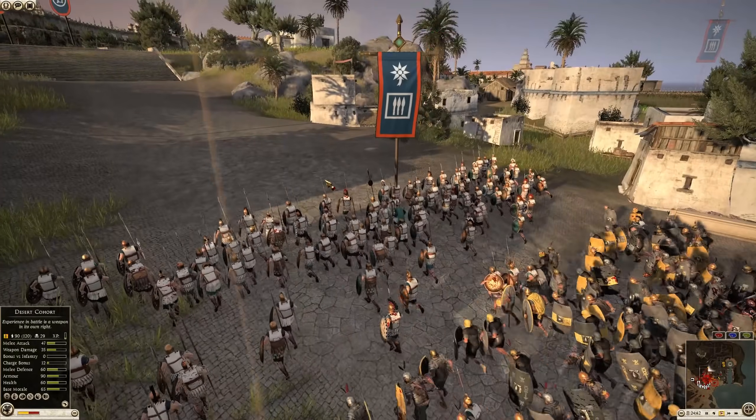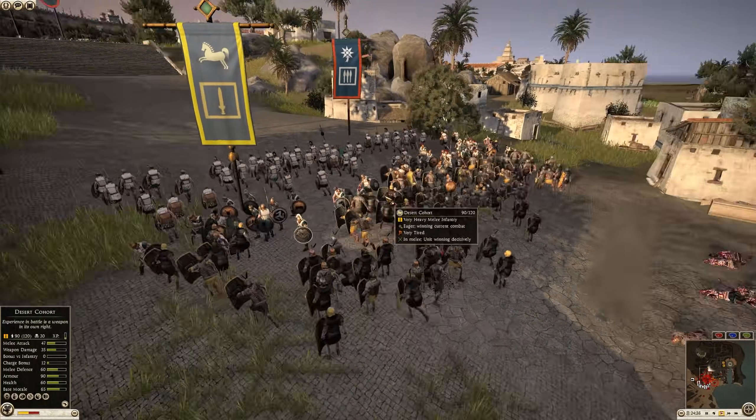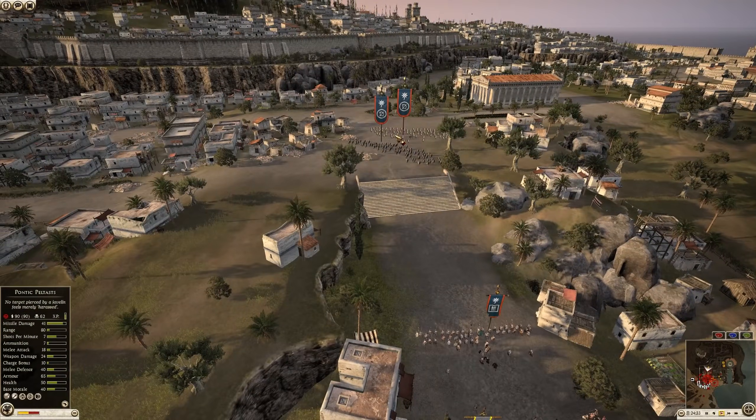If you get them in the right place at the right time, they can potentially get a lot of kills. I don't know what he's doing with those Hoplites here — why is he falling back? Is he getting flanked?